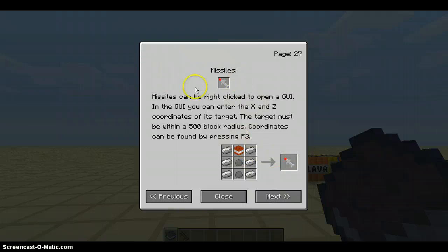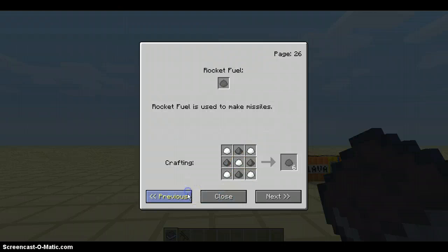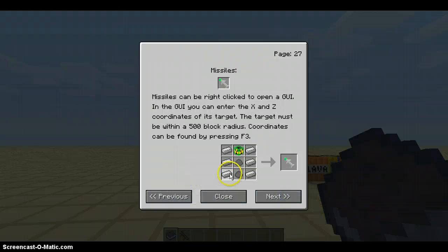And here we have the missiles. This is going to be right-clicked to open a GUI. It's like the ICBM mod — you just put the missile on the floor. That's how you create it: iron on the sides and rocket fuel on the bottom to power the rocket, with the bomb you want on the top.